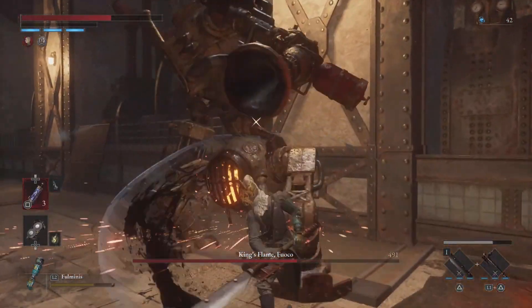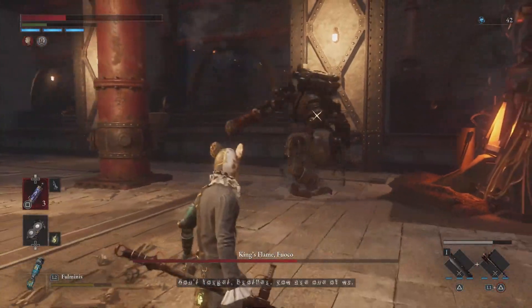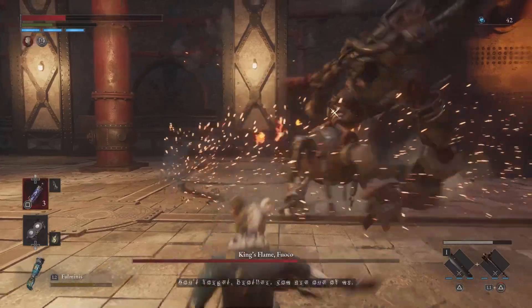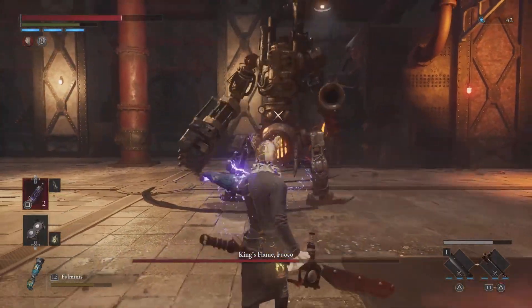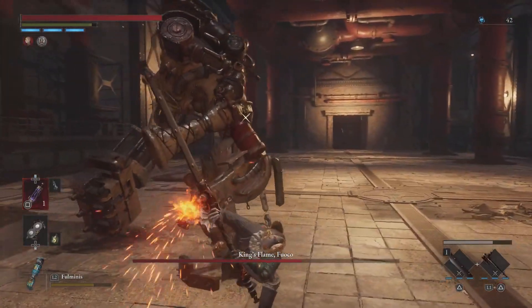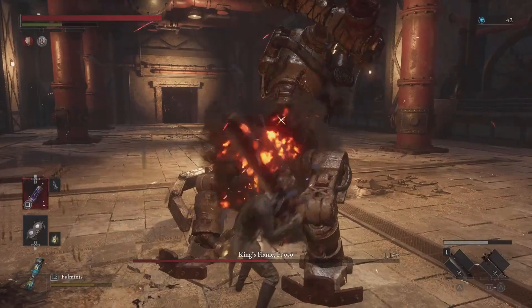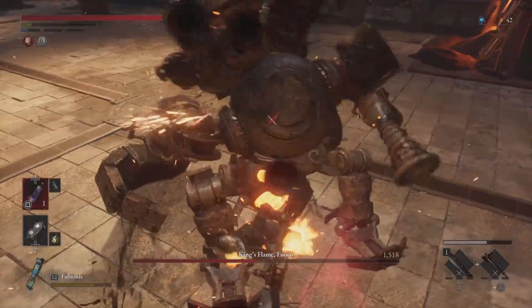Half Turn Attack: Fuku plants his fist into the ground and then performs one or three half turn attacks. During the triple attack, he also starts to move. Keep in mind that he can attack from both the front and back, so be cautious when you're behind him.